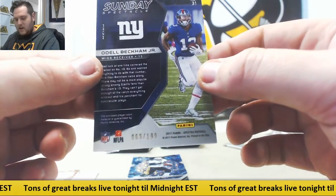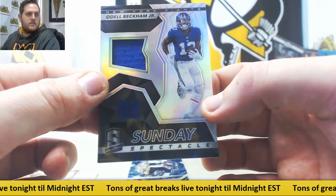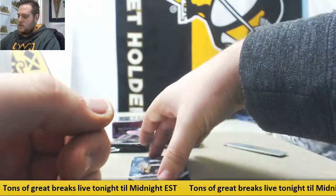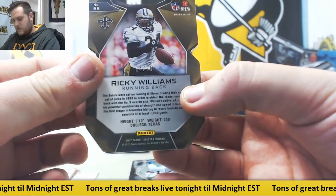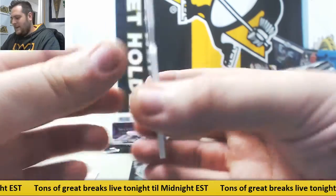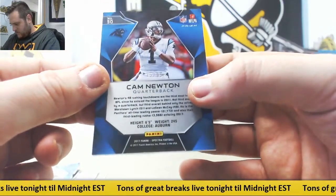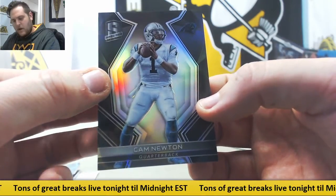69 of 199, Odell Beckham Jr. — Austin FR will take that jersey swatch. Ricky Williams, 24 of 35, zero number 4, that is going to go to Greg PE. And Cam Newton, 35 out of 99, zero number 5, that is going to go to Michael RO.